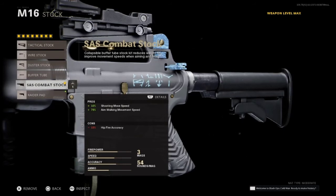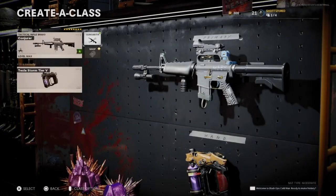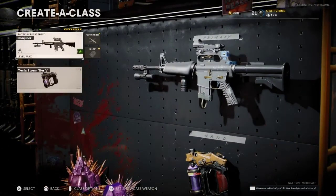This is of course just a loadout based on preference. Once you get it pack-a-punched and get your elements, it's a really powerful gun that'll take you pretty far against zombie hordes and bosses. I hope you guys enjoyed the video — if you did, make sure you hit that like button. Thanks again!